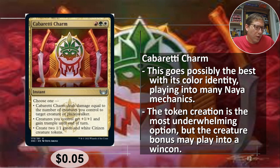Creatures you control get plus one, plus one and gain trample until end of turn. Create two 1/1 green and white citizen creature tokens. Three mana for two 1/1 tokens is not a great deal, but creatures you control getting plus one, plus one — and it is all creatures — and gaining trample, the gaining trample is the real winner there. If you've got some kind of token deck, that's also amazing. Even that plus one, plus one with 15 tokens and trample is just going to be doing a decent amount of damage. Five cents.